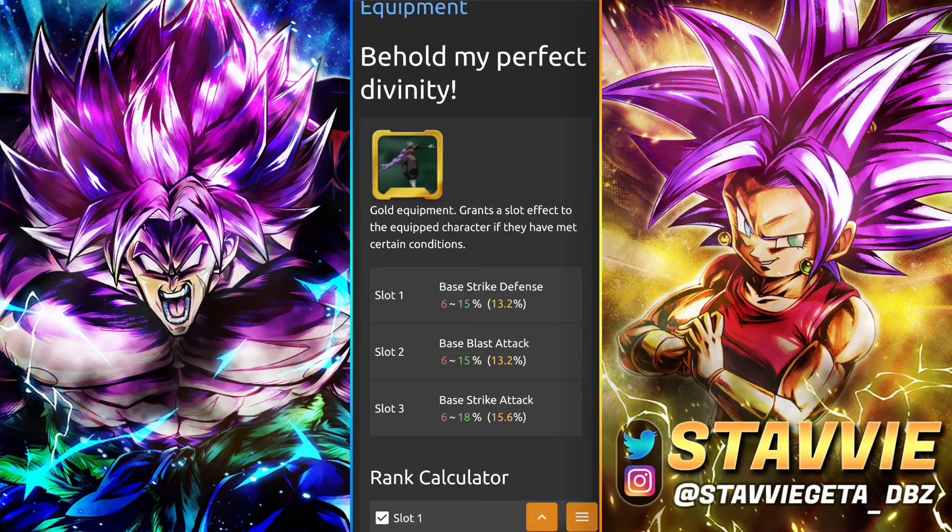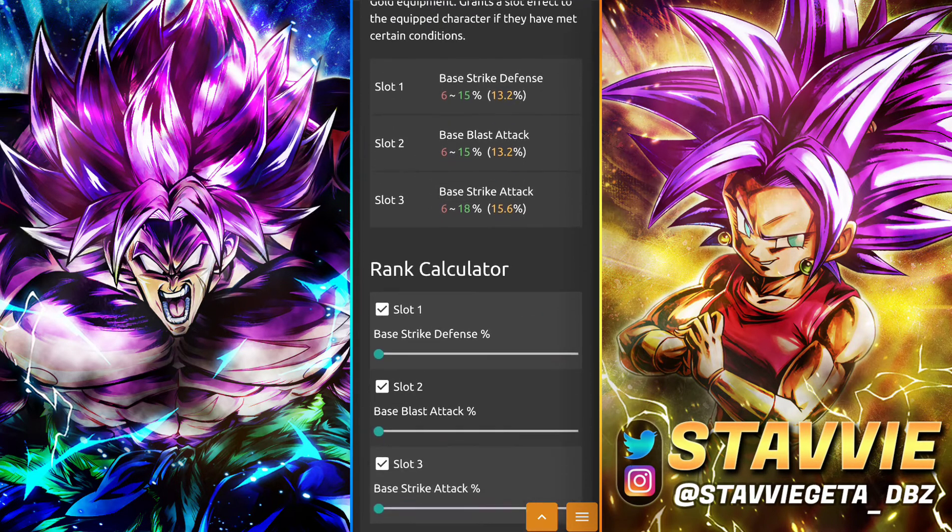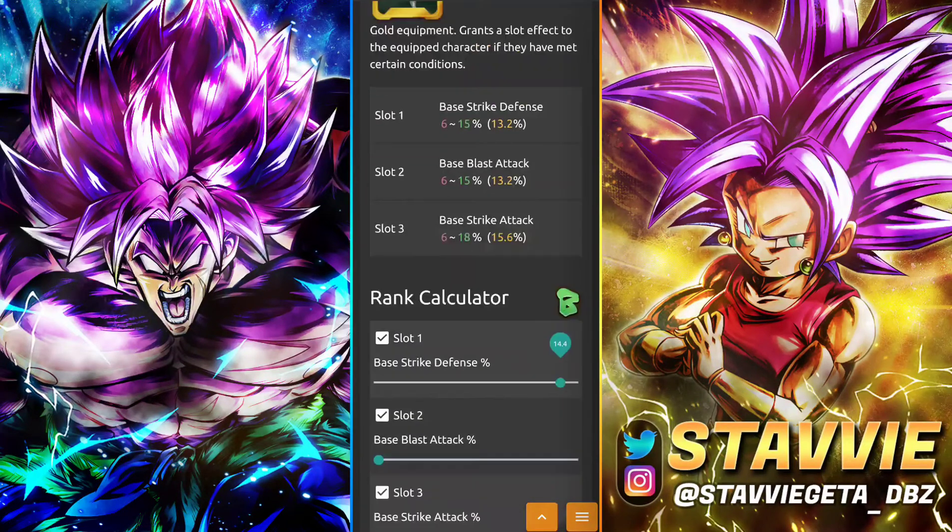Next we've got Behold My Perfect Divinity, which you can get in the Anniversary Story event mission going on right now. It's got Strike Defense, Blast Attack, and Strike Attack, all at very respectable numbers — highest being on the Strike Attack, which is his most desired stat and his primary offensive stat. You can farm this one up right there in that little story event right now, and it applies to all Future units.